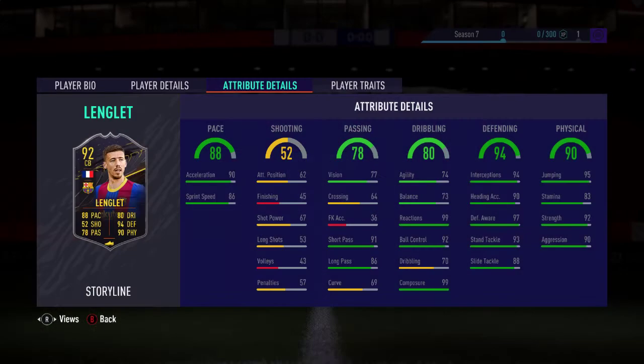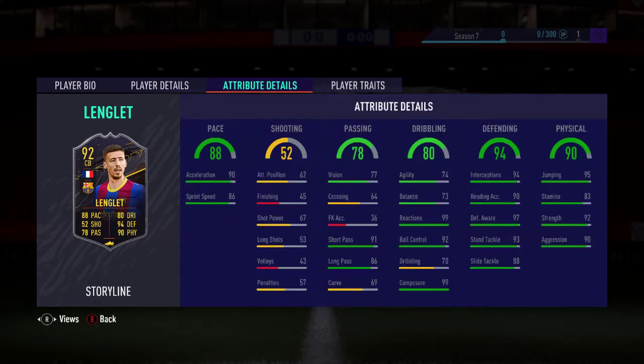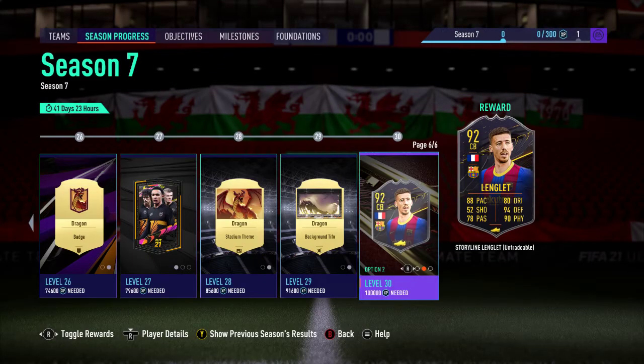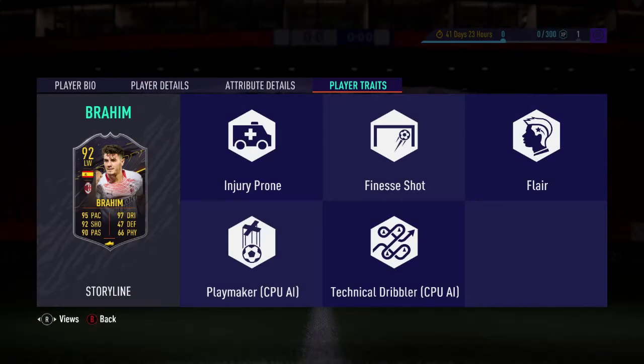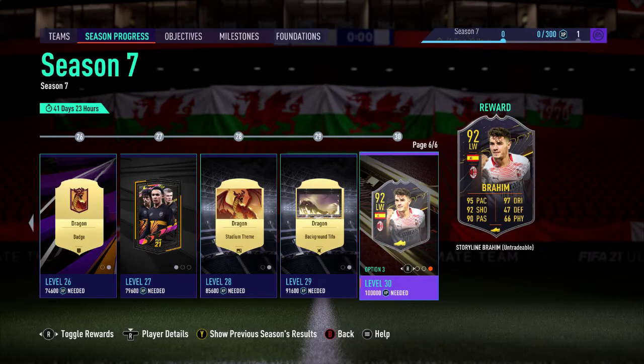Then there's a 92-rated La Liga centre-back, six-star weak foot — that's a good card, you wouldn't need to max his pace. The third one is a Bundesliga player, Brian Diaz, the ex-Man City player. Reactions and composure are low but the rest of the stats are really good.